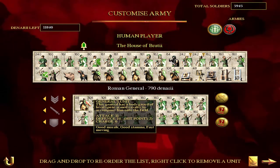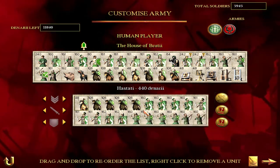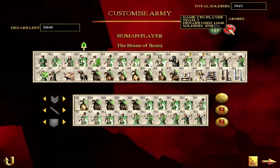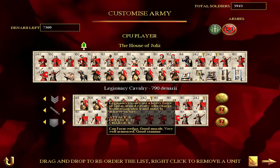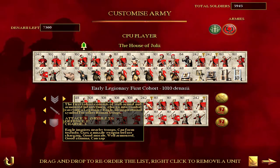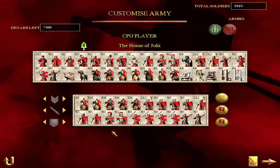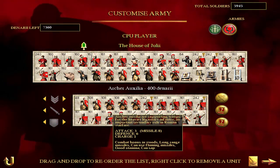So our pre-Marian Roman force has a Roman general, four equites, four hastades, three principes, two triarii, four velites, and two Roman archers. We'll be going up against a post-Marian reform army with an armored general, legionary cavalry, three Roman cavalry, an early legionary first cohort, early legionary cohorts, a legionary first cohort, two legionary cohorts, Praetorian cohorts, urban cohorts, four light auxilia, and two archer auxilia.